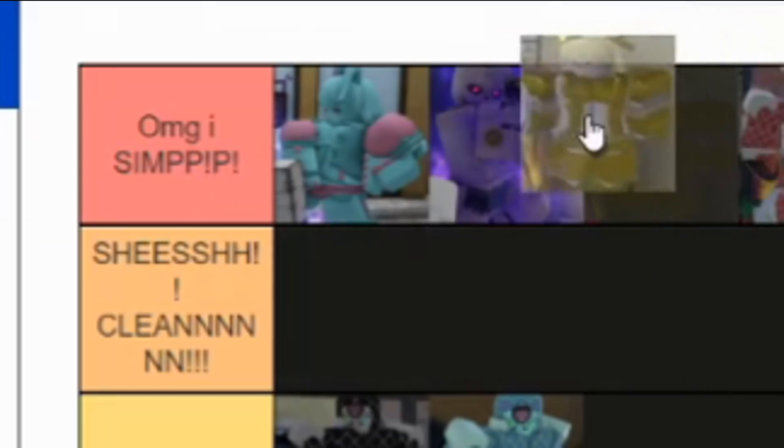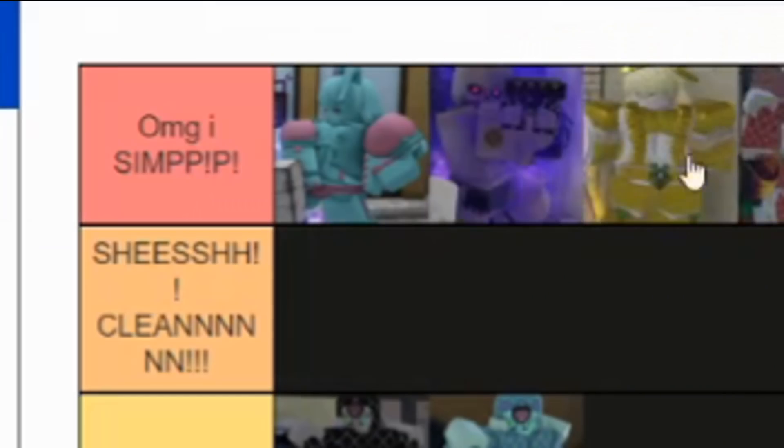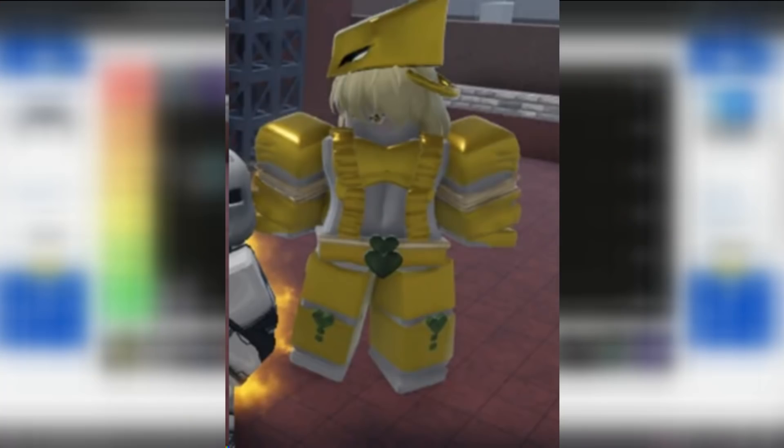The next stand we got is another R63 skin — The World. This one is top tier. Whoever modeled this stand — it's probably Leonardo da Vinci — because it's a masterpiece.